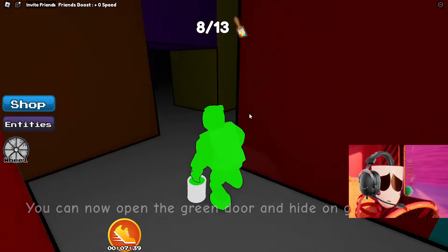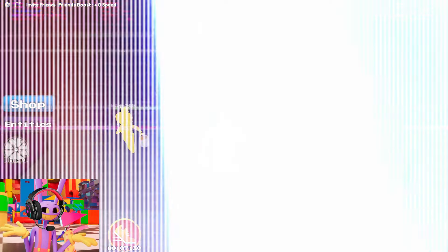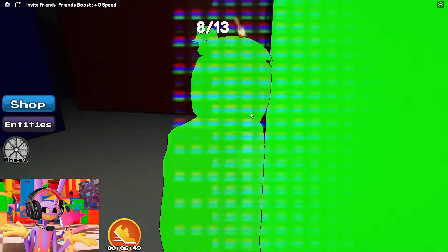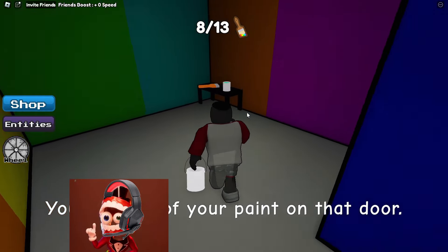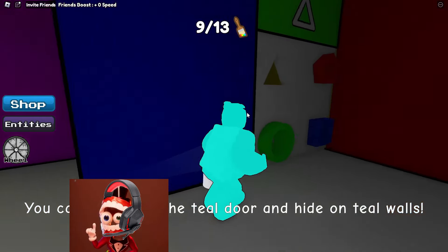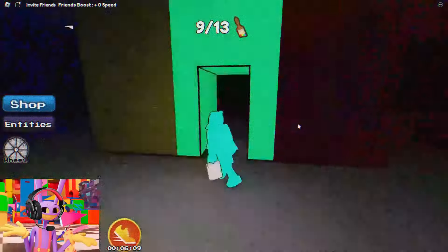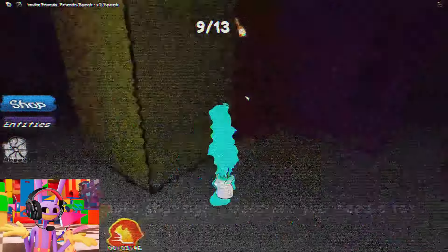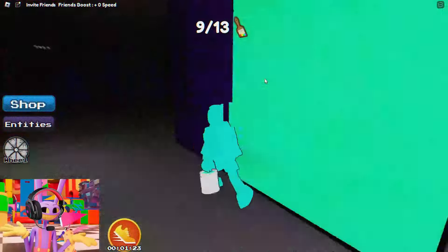There are only five brushes left to find, and I hope we can handle this very quickly! Now the main thing for us is to find the green passage here. We have speeded up this process a little for you because we walked around this entire location for as long as possible and could not find this passage! Lord — here he is! Look, we have opened another location! Here we picked up turquoise paint and another brush — there are only four brushes left to find! And it looks like we still need to find some kind of triangle in order to open this door.